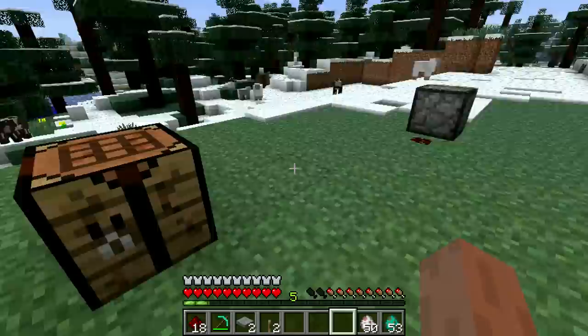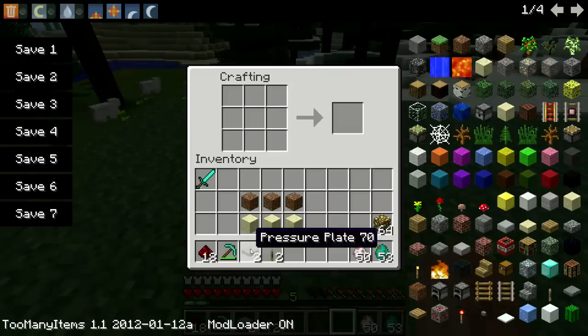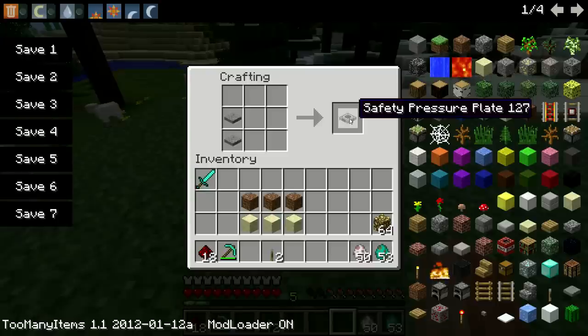So the first thing we're going to do is build a new kind of pressure plate. We'll go over to the crafting table, and I'm going to put two pressure plates on top of each other, and that's going to build a safety pressure plate.